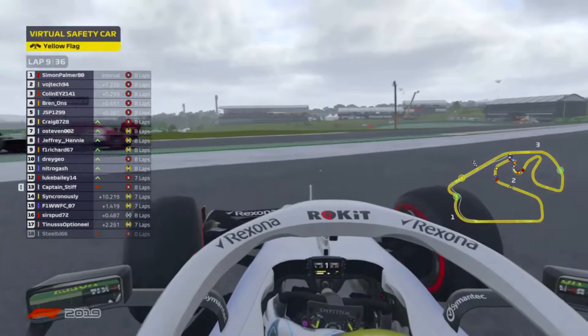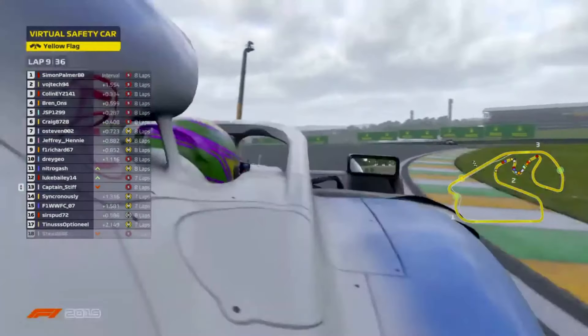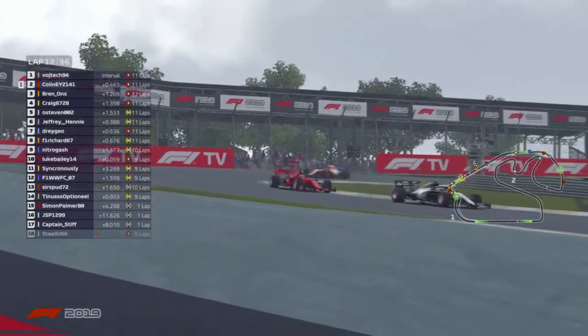That seemed like it was always going to happen — such an unfortunate error. This virtual safety car. But that was such close racing. 11.7 — the new fastest lap of the race, and he certainly is making those lap times.